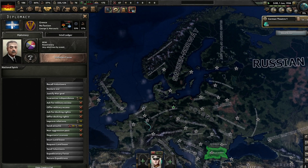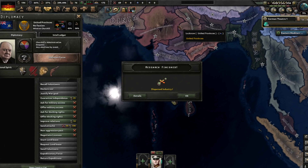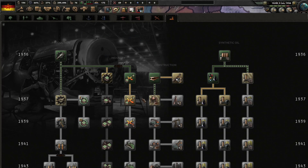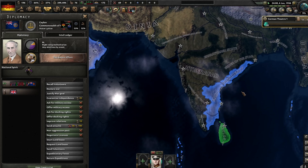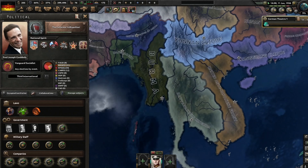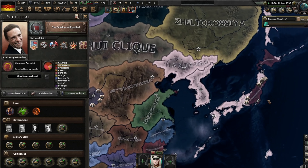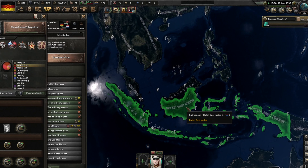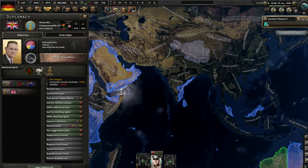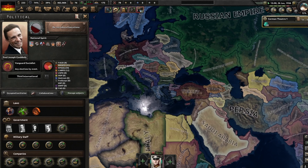I'm just looking around Europe randomly to see how this mod works, because it's the first time I've played this mod. India is split up — the British still have Madras Presidency under their rule. They will never conquer India; I will conquer the British in the future, I want to say that. We have United Vietnam, which is anti-Japanese. We have Dutch East Indies, Malaysia, West Australia and Australia.